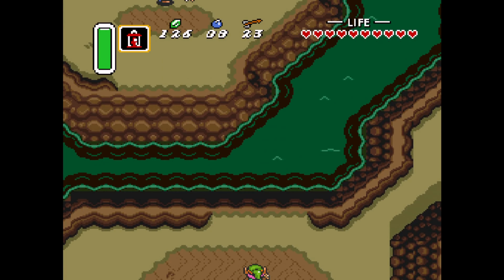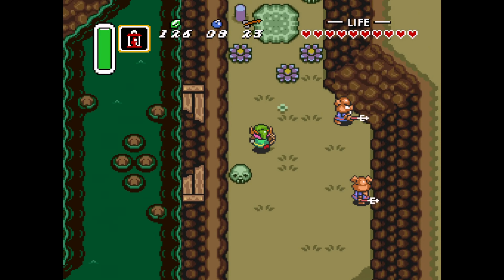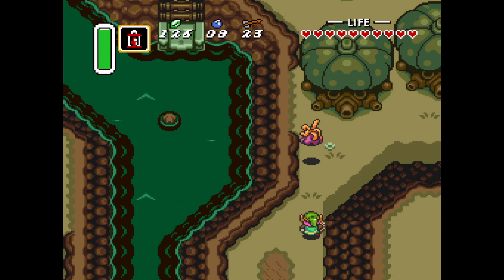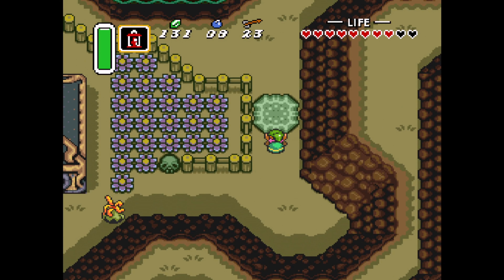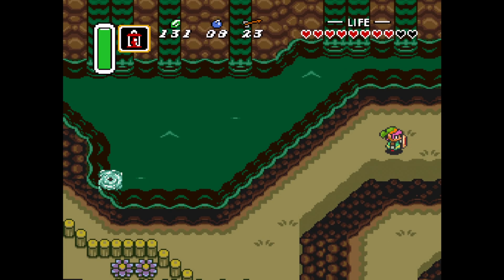The dark world mirrors the light world in a lot of ways, with some exceptions. The popsicle bridge has been destroyed in this world, sadly. Enemies are, on balance, a bit more dangerous — a bit tougher, dish out a bit more damage. The shops and buildings have been altered in all cases, but that's not going to be the magic user's place here.